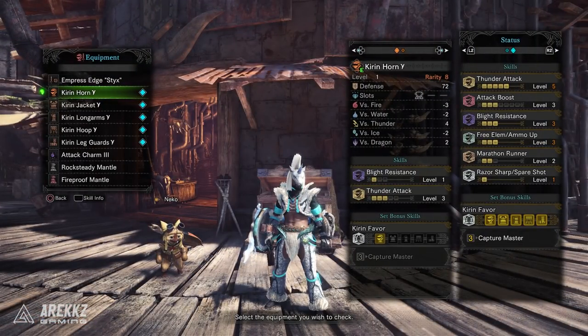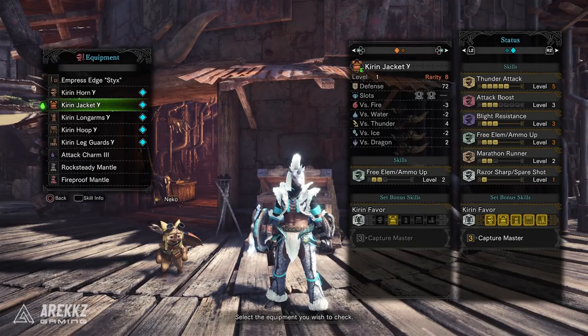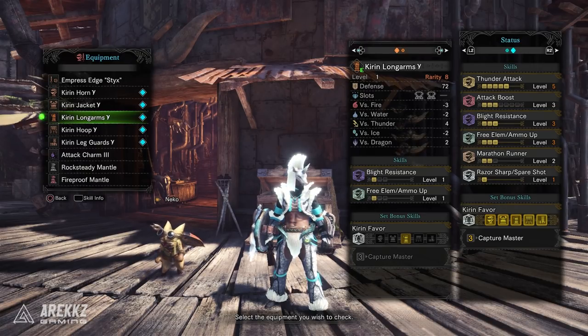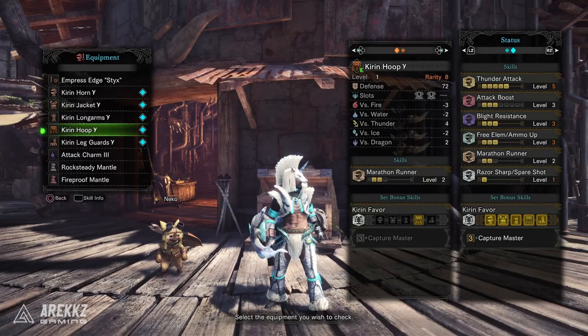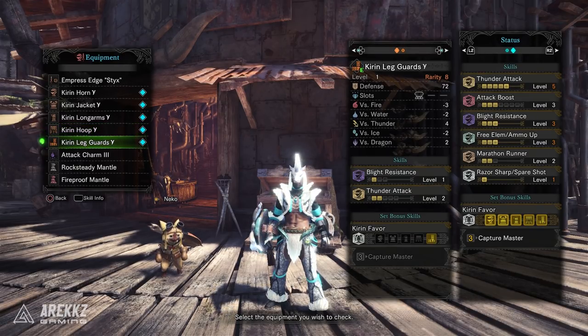The other interesting point is where the skills are distributed. Typically if you've used Kirin parts it's because the legs have Free Element, meanwhile on the Gamma set level two Free Element is now on the chest instead — which means you could then pair it with say Dante's Leather Boots for Weakness Exploit and work from there, giving you some options for mixing sets in a different way.